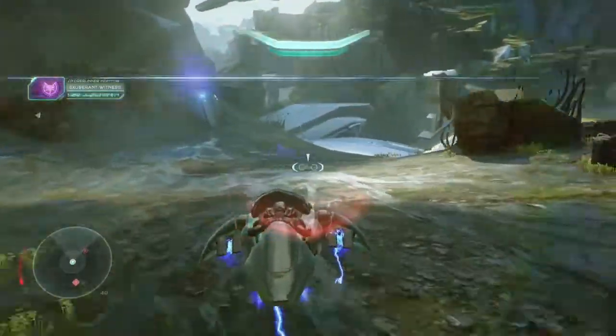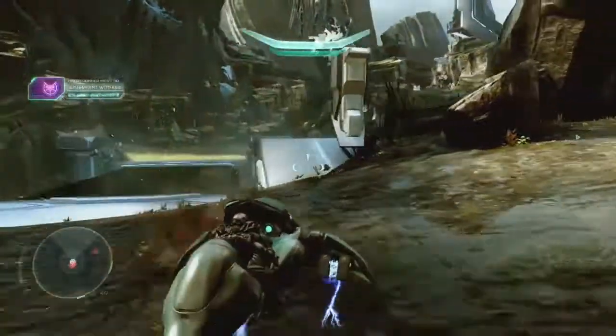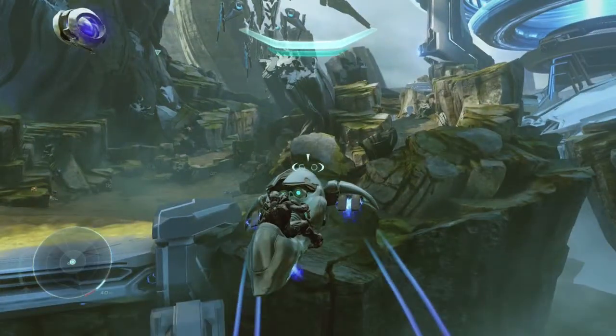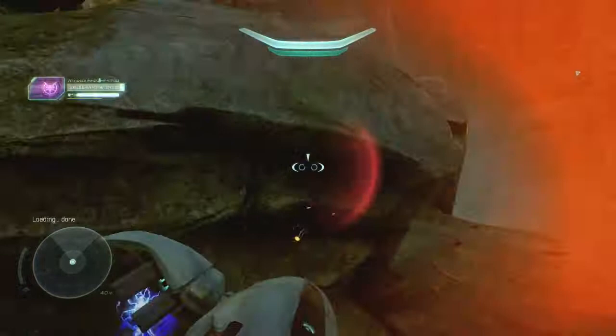Through the door, pass some enemies, and now we're here at the light bridge. Watch out as this ghost likes to troll you here. Just aim in this general direction and boost on the ramp while pulling your nose up to cross the gap. There's an invisible barrier somewhere in this vicinity, so try to stay left during this jump. Regardless, it beats waiting for Exuberant to activate the light bridge.